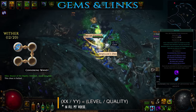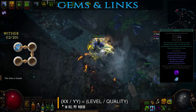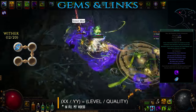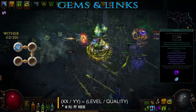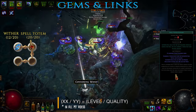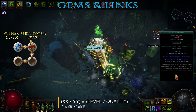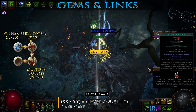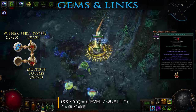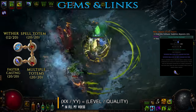Next gem setup is Wither which applies a stacking debuff on enemies, causing them to take increased chaos damage as well as slowing them down. Since Wither has a very high intelligence requirement but doesn't gain that much from additional levels, you can keep it at level 12 or 13, bringing the INT requirement in line with the max level Added Chaos Damage support, making gearing much easier. Since you'll be too busy channeling and firing arrows to cast this, the first support gem is Spell Totem, which summons a totem that repeatedly uses the skill for you. You then double down on this with Multiple Totem support gem, giving you two totems with each cast instead of one and increasing the maximum number you can have active up to three. Finally, add Faster Casting support so the totems get to spam more Wither stacks before they're destroyed or expire.